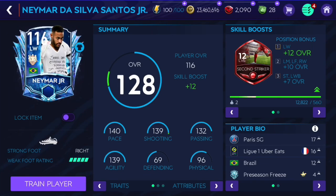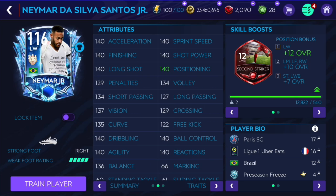In this video I'm going to review the 116 overall Prison Freeze Neymar. Make sure to like and subscribe if you enjoy the video. His stats look absolutely amazing: 140 pace, 139 shooting, 132 passing, 139 agility, 96 physical. As a second striker skill-boosted, maxed out acceleration is very nice.